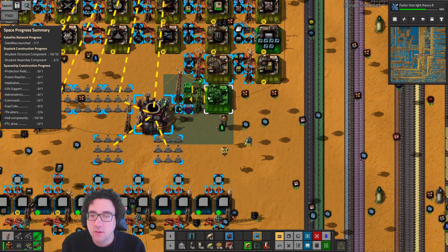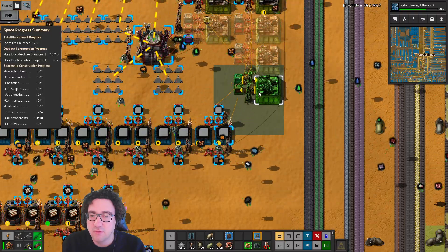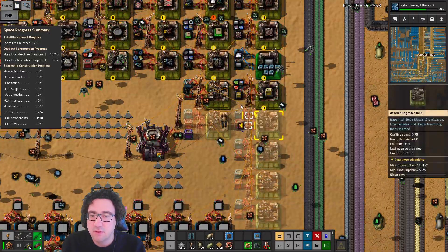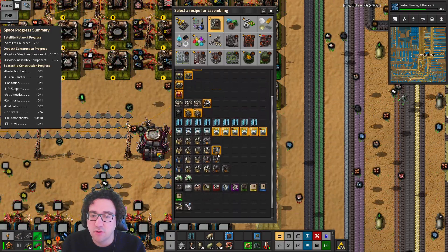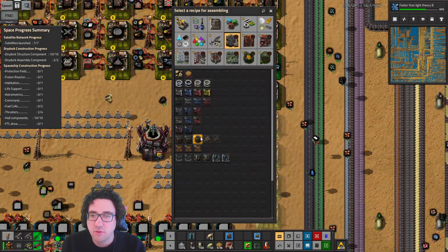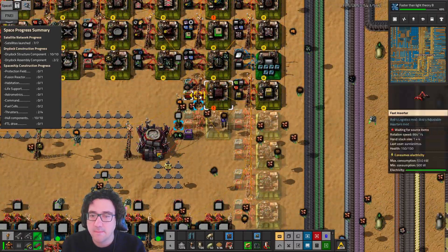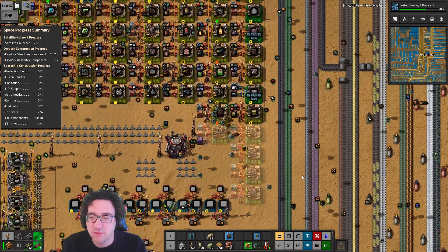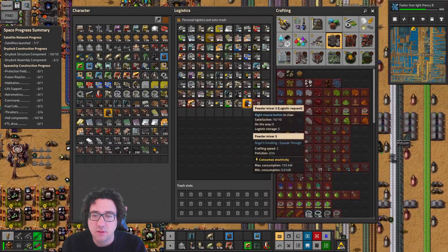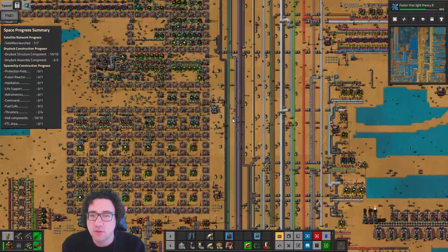You are gonna do this, this, this, this, this, and you are gonna be making ore crushers — four and threes, we definitely have — so this is actually totally fine.